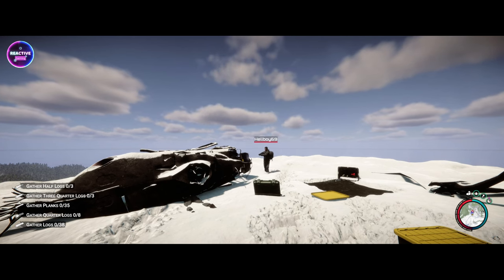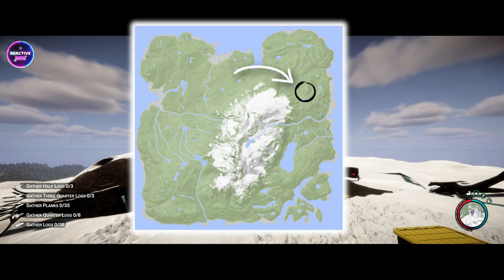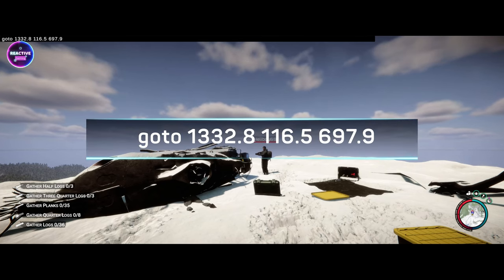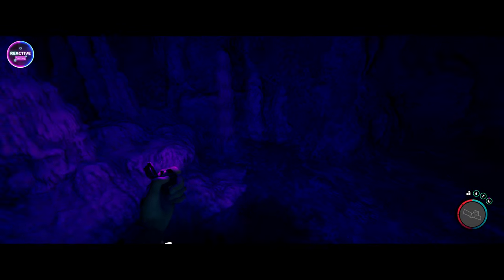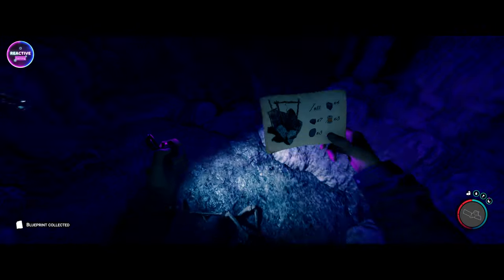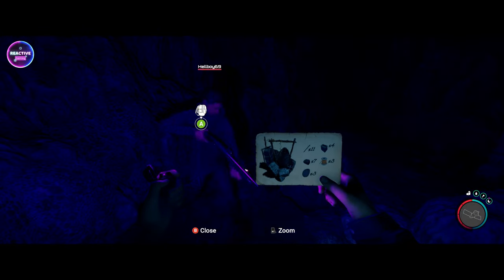The first one we're going to is the item plater — coordinates are up on screen. That takes you straight to the location. It's quite dark so maybe get a torch or lighter out when you get here, and it should drop you right on it. That one is for your item plater.